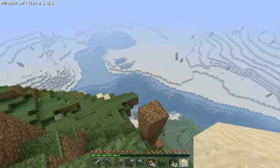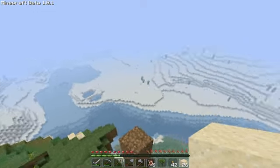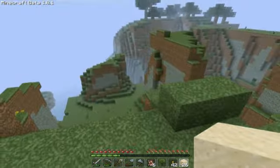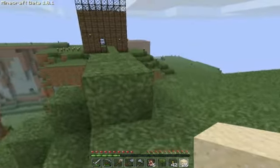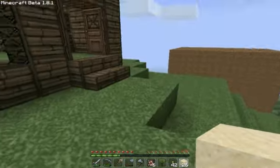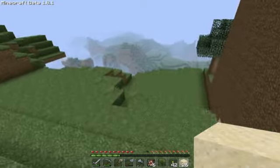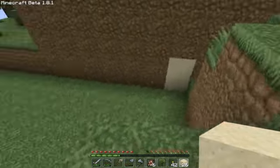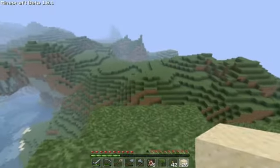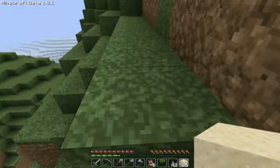So for our first project we can go down there and build like an underwater house - there's lava around there somewhere. Or we could build something up here. Option one will be the underwater house, option two will be up there on the other bit building a house or something up there, or option three we can go somewhere else.